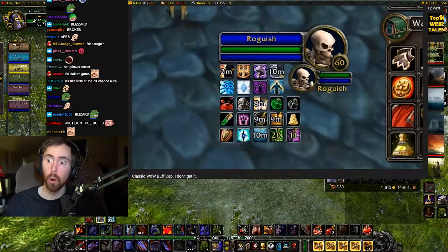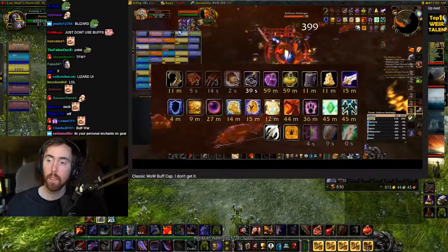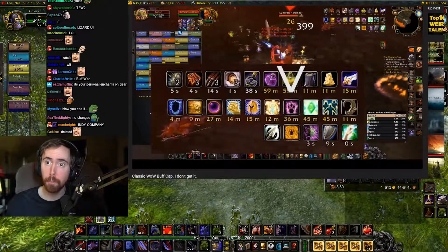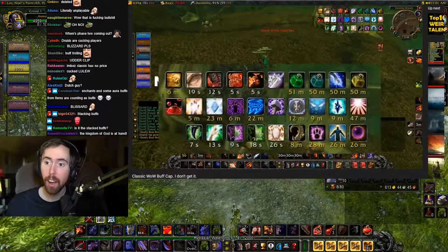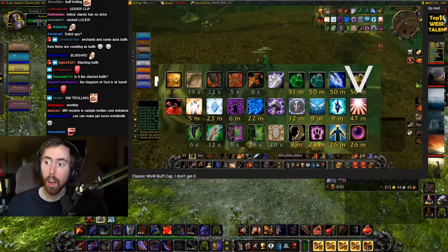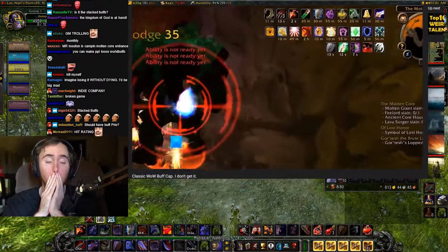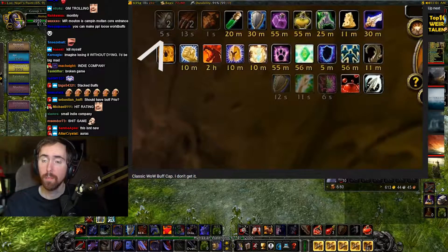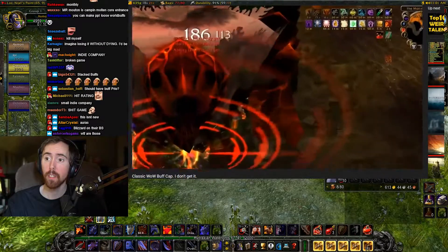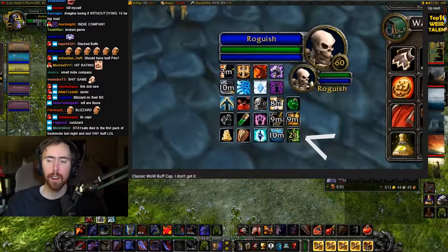In this other clip, Roguish loses the Onyxia buff at 23 buffs. Here's another clip where I lose the Onyxia buff at 25 buffs. And the last one where I lose Songflower while having 29 buffs. This seems very random. In the first clip it looks like it's Shield Block, in the second it's Crusader, in the third it's Rejuvenation.